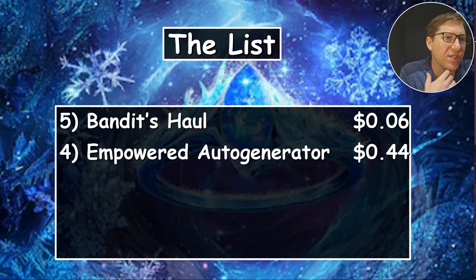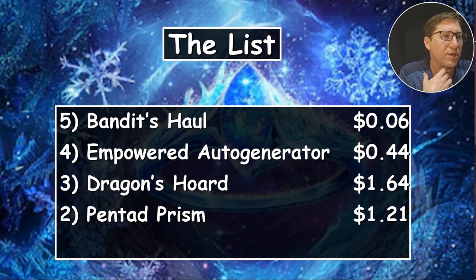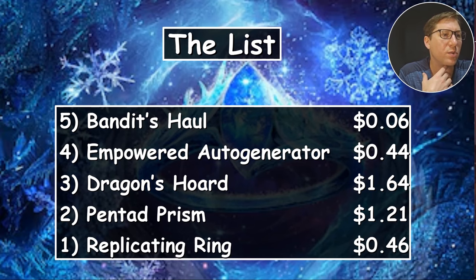The list: Bandits Hall — 6 cents; Empowered Auto Generator — 44 cents; Dragon's Horde — $1.64; Pentad Prism — $1.21; Replicating Ring — 46 cents. All right, take it easy.